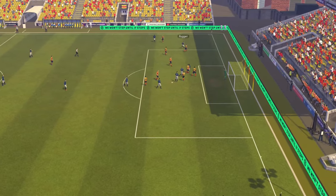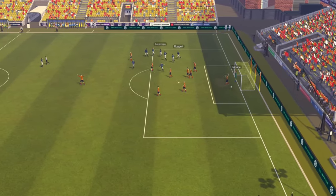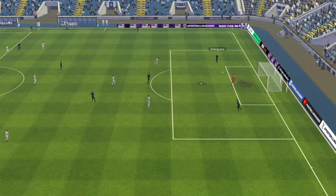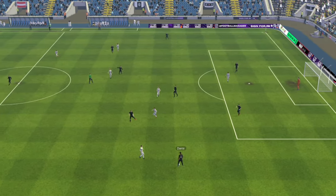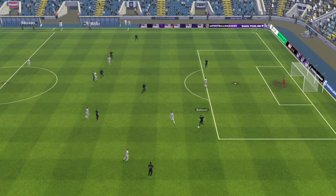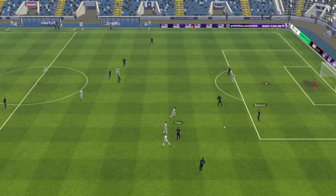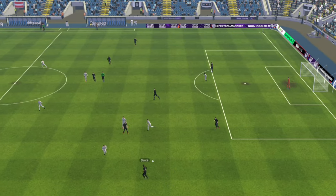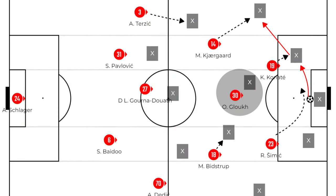Their defensive shape falls into a high press — their high press is aggressive, relentlessly pressing and breaking from their defensive position to press the man on the ball, often giving away fouls deep in the opposition's half due to their aggressive manner. There are a few tactical fouls as well that I noticed from RB Salzburg.